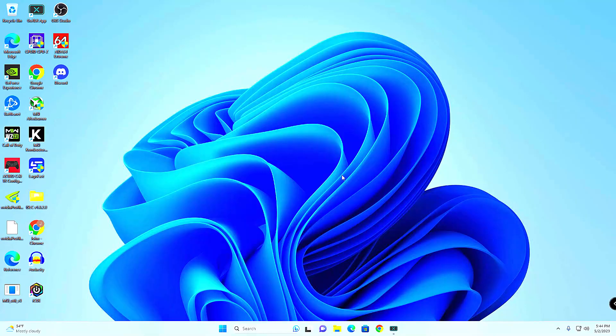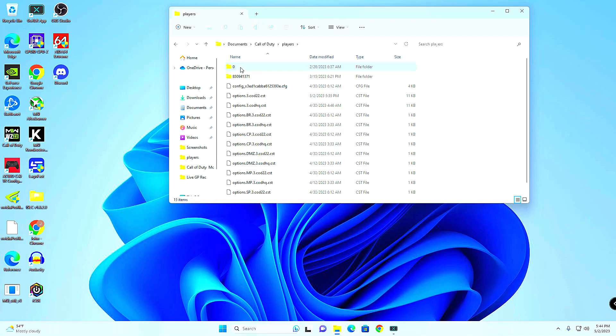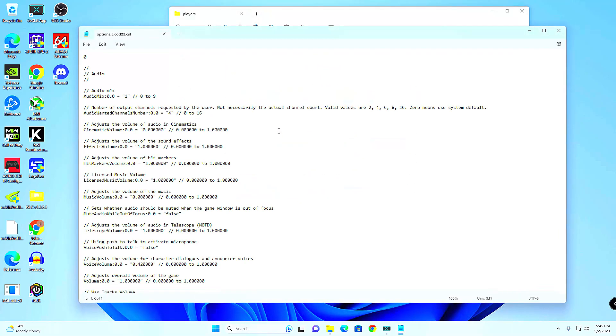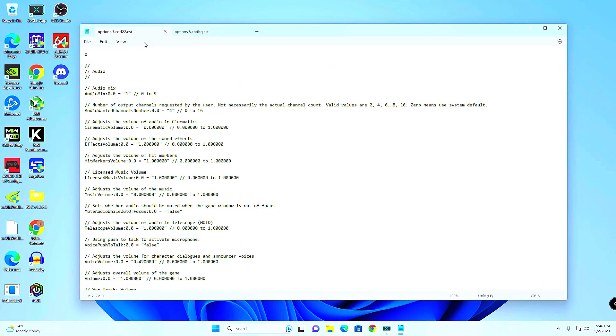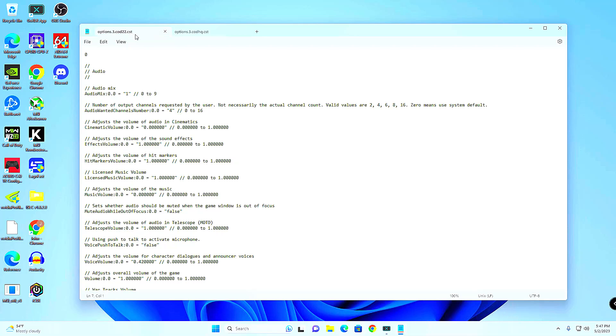The only way to get to this setting is by going to the game files — click the little yellow folder at the bottom of your desktop, go to Documents, click Call of Duty, then Players, and find where it says options.3.cod22 or options.3.codhq. If you have both files, open them both by double-clicking and select Notepad or something similar. Once you have them both open you can switch back and forth, and whatever changes you make just make sure you do it in both and save.